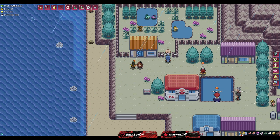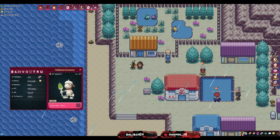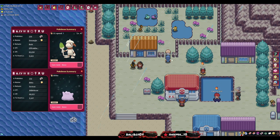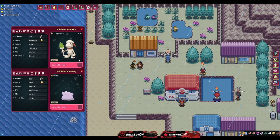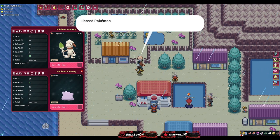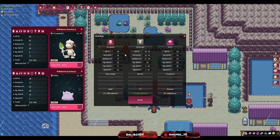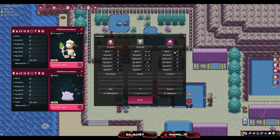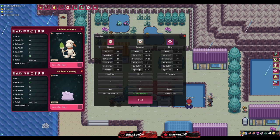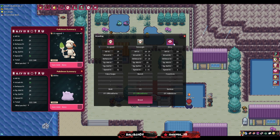The first thing to note on PokeMMO is that breeding is completely different from the original games. On the original games you could give the breeder two parents and it would constantly sprout eggs. On PokeMMO the parents are actually consumed and the IVs are chosen between both parents. I'll show you now as an example - we're going to put the Smeargle and the Ditto in, and you can see the IVs choose between both parents.